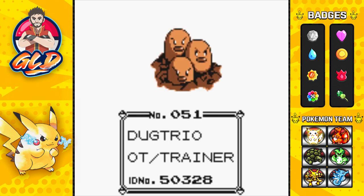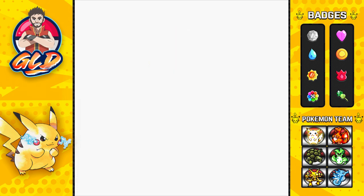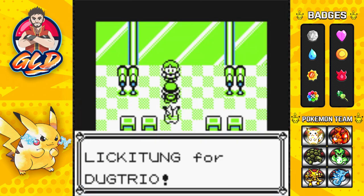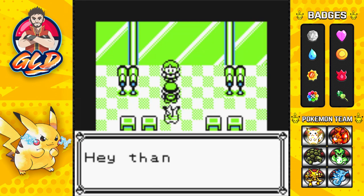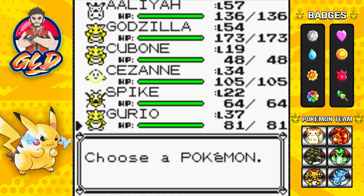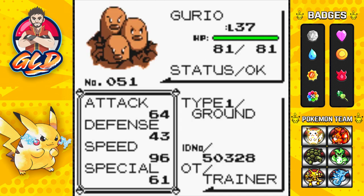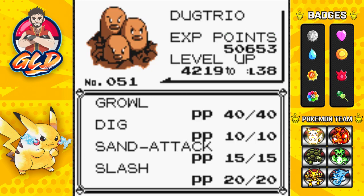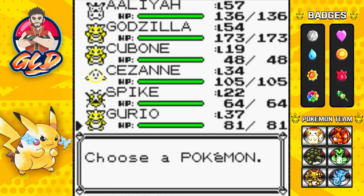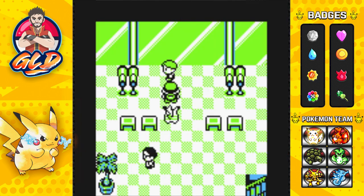We got ourselves a Dugtrio — our second one, since we captured one in-game as well. Let's look at the new Pokemon. His name is Griot and it has Slash, Sand Attack, Dig, and Scratch at level 37. The next Pokemon we're going to be trading is Cubone — that's the special one.